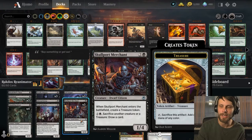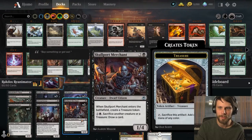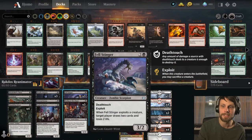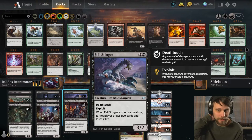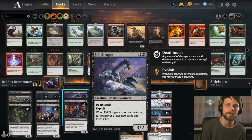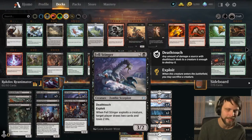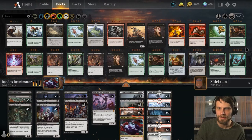If we just don't have what we need, we can sacrifice treasure or some early one-drops. Fell Stinger is a great way to clog up the board because of that deathtouch, and we can also exploit a cheap one-one that we've got here to draw two cards. Yeah, we lose two life, but that's kind of fine. Drawing cards and furthering our game plan is obviously the main thing.